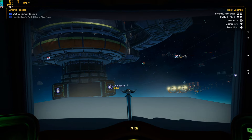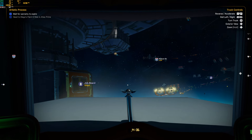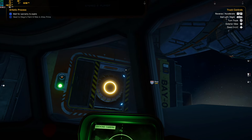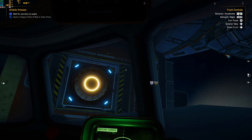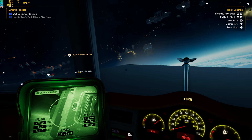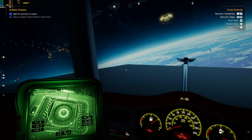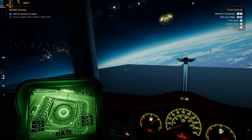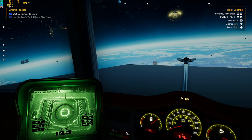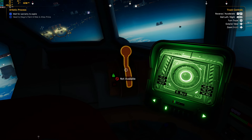Hi guys, welcome to another video from Overbike Gaming and today we're taking a look at Star Trucker, which literally came out this week — I think it was Tuesday. It's on Steam for £21 normally, and right as I'm recording this it's got 10% off. It is also Day One Game Pass, so if you've got Game Pass you can play it without spending money, which I wish I'd known before I spent money and played it for a while.